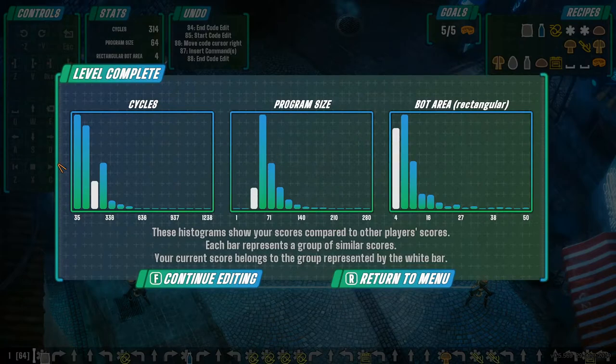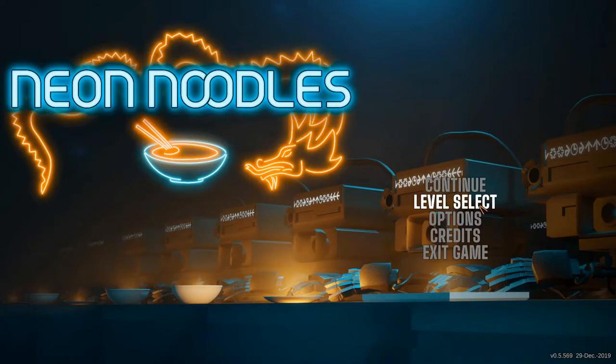That's a good intro to Neon Noodles. Links as always will be down below in the description. If you like the look of the game and you're into this sort of programming style system, by all means go check it out. It's currently sitting at AUD $19.35, normal price AUD $21. It is in early access and there is a demo on the Steam page. Neon Noodles developed by Vivid Helix — go check it out. Thanks for watching, comments below, see you next time!